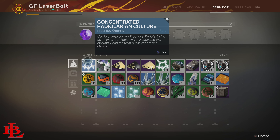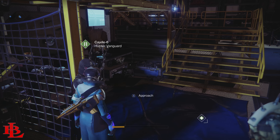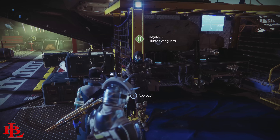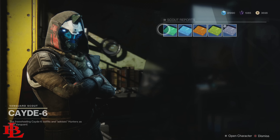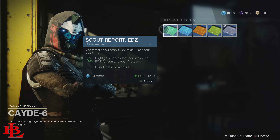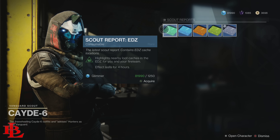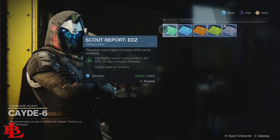If you follow these tips you'll have an easy way to get this done. Go to the Tower, talk to your vendor, and make sure you pick up the scouting report for the EDZ. This will allow you to see loot caches near the EDZ for four hours. You won't need more than four hours, so you should be able to get these really fast. Check your inventory — if you already have one, go ahead and use that one.